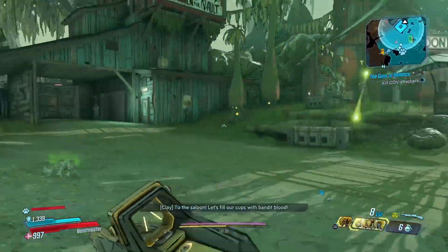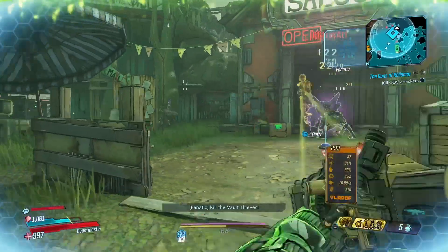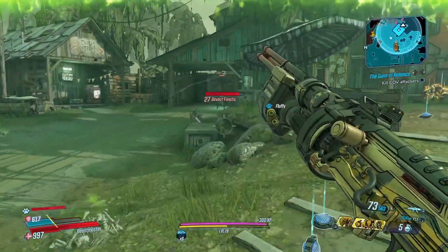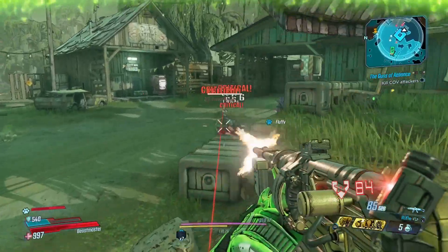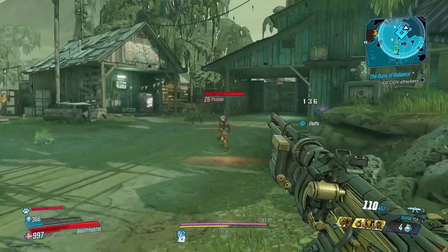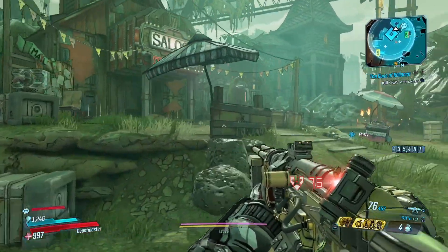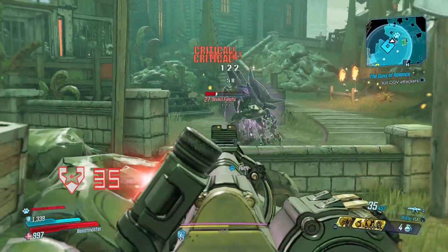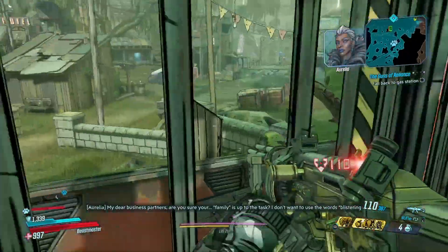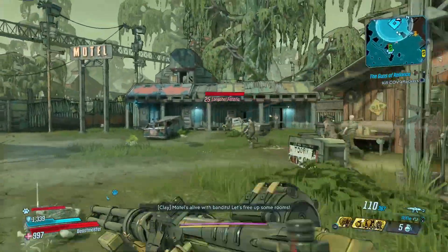[Clay]: To the saloon — let's fill our cups with bandit blood! Yeah, this is a poor excuse of a shotgun. You're not supposed to need a headshot with a shotgun — a shotgun should destroy an enemy either way. The shot I was using is so bad. I don't understand why I haven't used a different weapon. It's almost better to grab a random white common weapon instead of that shotgun.